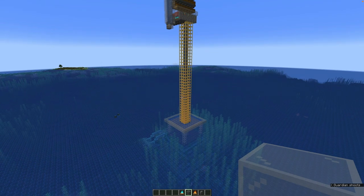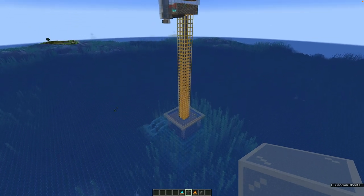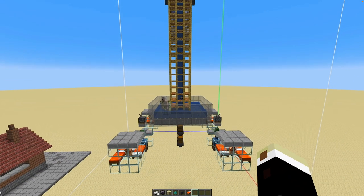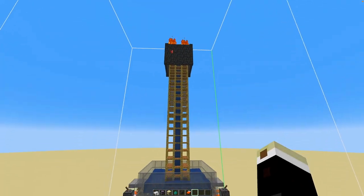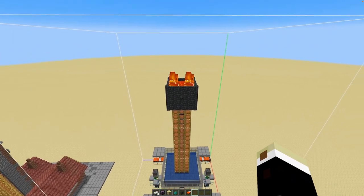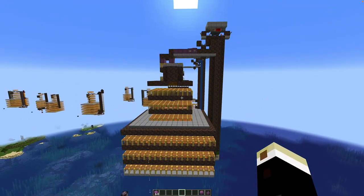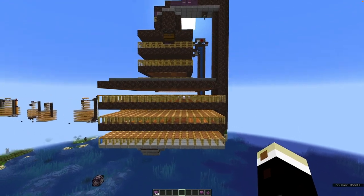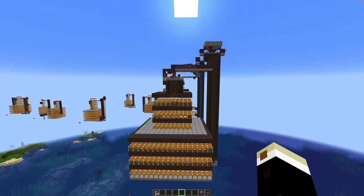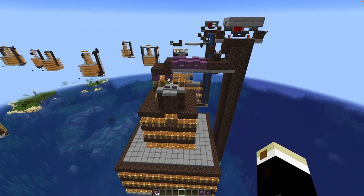In my super simple guardian farm, I use scaffolding to hold back one column of water that allows guardians to travel up where they get killed. In the Iron Beast version two, I use the same scaffolding technique with only one water column in the middle pushing golems up 16-18 blocks where they get killed. And in my one-dimensional shulker farm — possibly the most simple shulker farm in Minecraft — scaffolding makes the shulkers go up very fast without minecarts, water, or any other assistance. They just do it all by themselves.